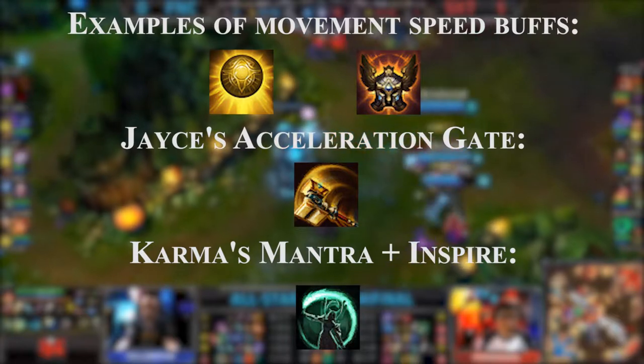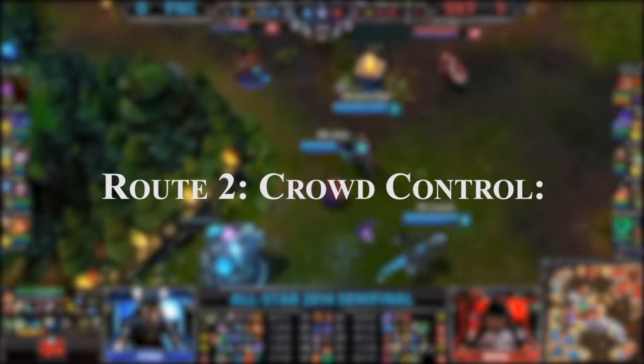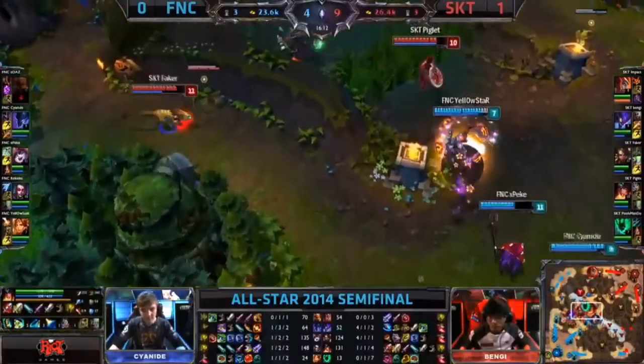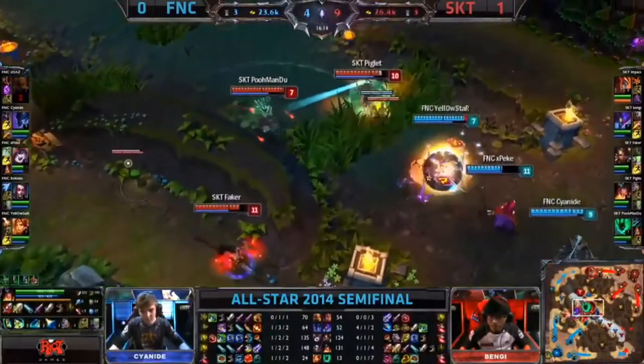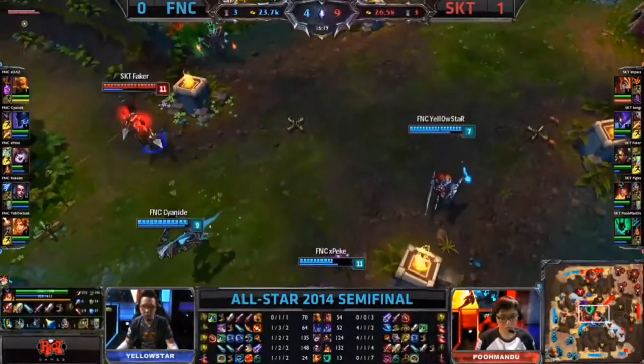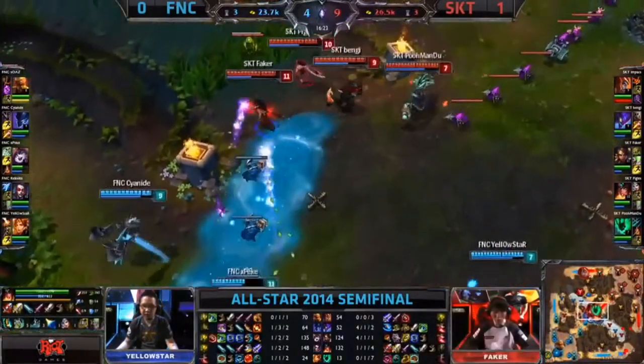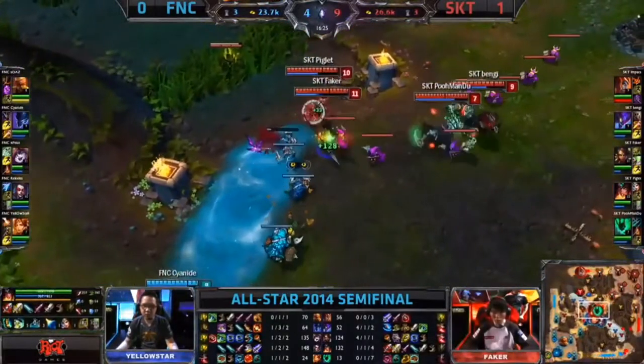Getting some kind of movement speed is always advisable in order to stay safe. Examples of movement speed are present on your screen now. Crowd control also impairs your enemies' ability to catch you, as abilities that qualify as crowd control include knock-ups, knock-backs, stuns, slows, snares, and so on.